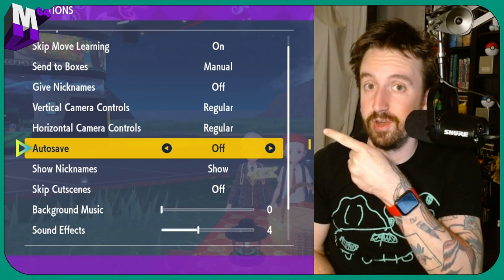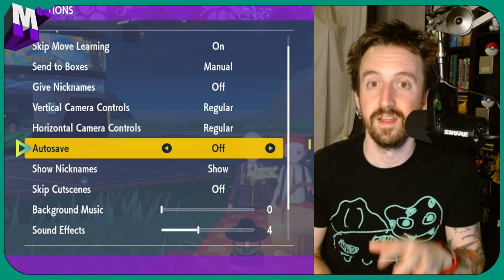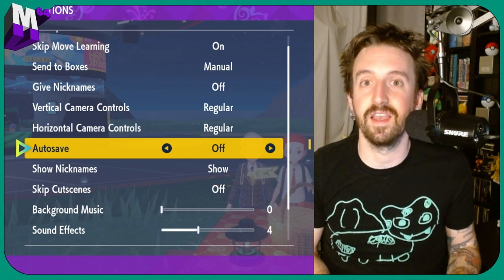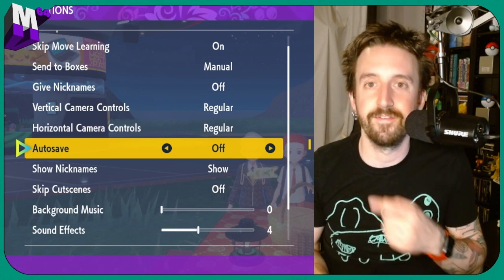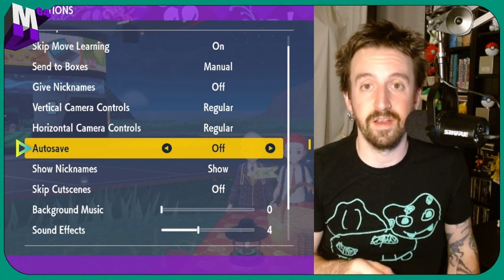Before we go make our Sandwich, go into your options and double, triple check that your autosave is turned to off. The last thing you want is to get to the end of the half hour, you haven't found the Shiny yet, and you realize that all your sandwich supplies are gone. Turn this off and lay down a hard save.